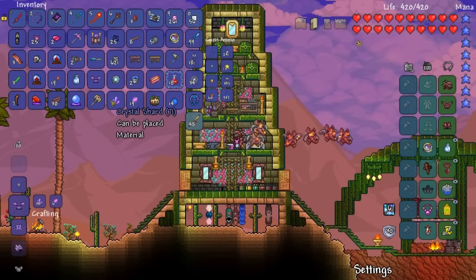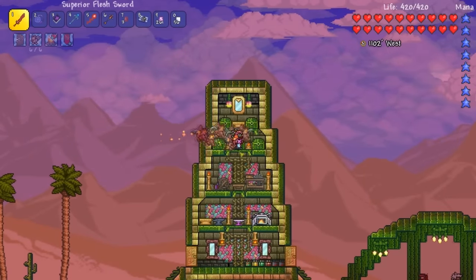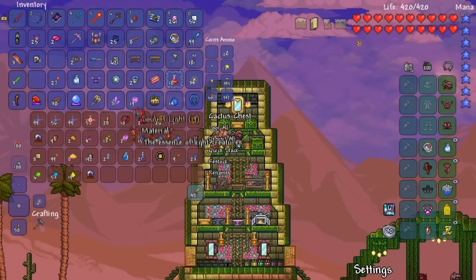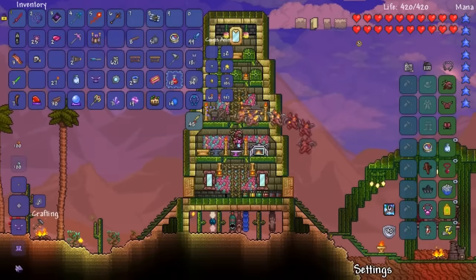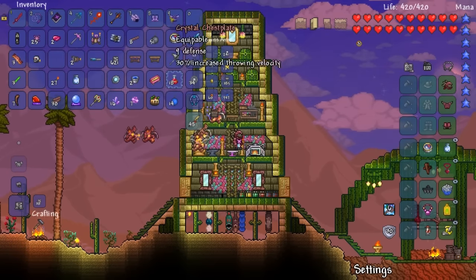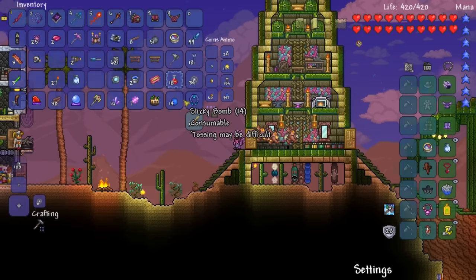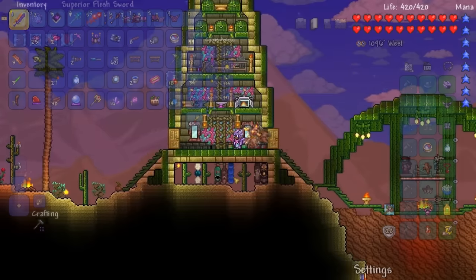Crystal chestplate — boom bada bing. Inventory's already full. Let me put some of this stuff away — gems, torches, I don't need those. What do I make? Chestplate, pants — oh, do I have enough? Look at that. And crystal helmet. Boom bada bing baby! Defense a little bit lower. We get to change up our whole entire weapon kit. I have a cave golem banner — I'll place that right there, it looks pretty cool.